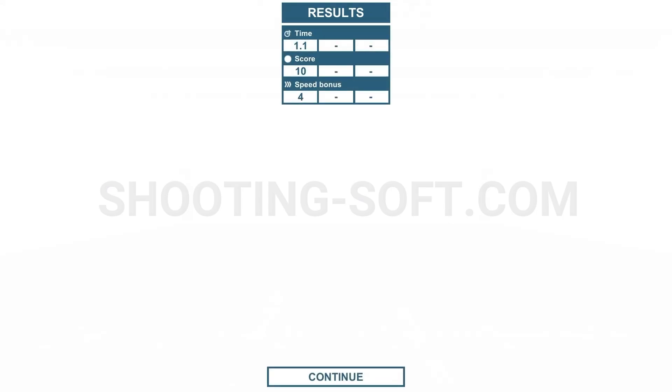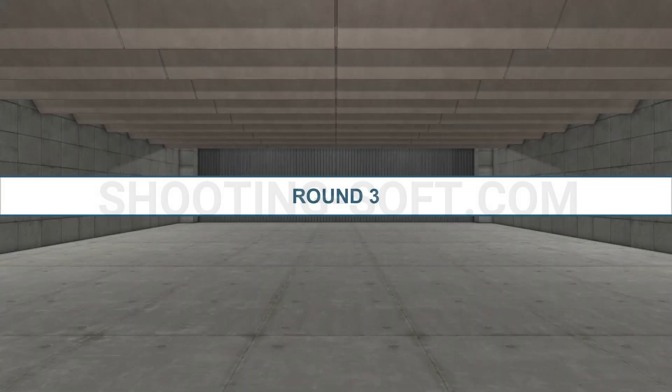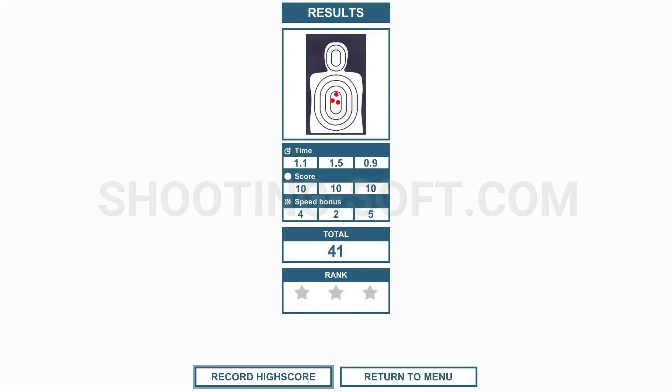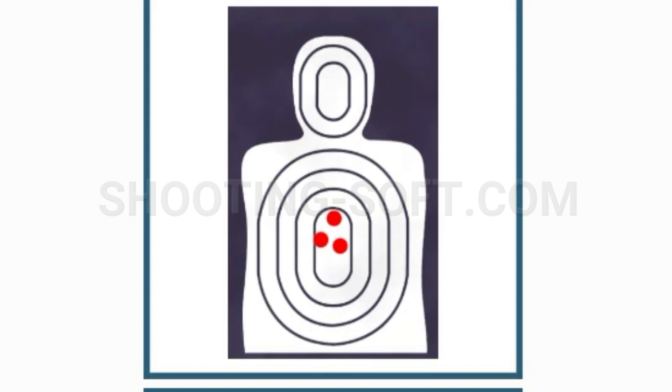Round one gave me a time of 1.1, a score of 10, and a speed bonus of 4. Round two comes up — 1.5 on my speed, a score of 10, and a speed bonus of 2; I kind of slowed down. Round three: I got a time of 0.9, a score of 10, and a speed bonus of 5. With a total of 41 points, it gives me a score of Sniper. What I want you to pay close attention to is the AAR target — the after-action report target. Look at the three shots; they were all within center-center mass, meaning that I'm doing everything right. I can look at that and learn from it.